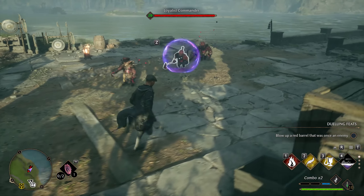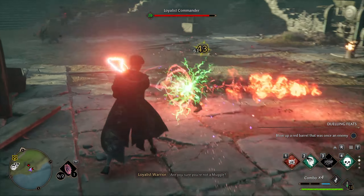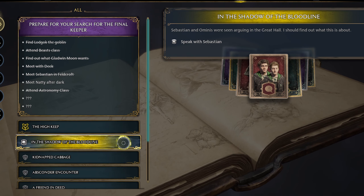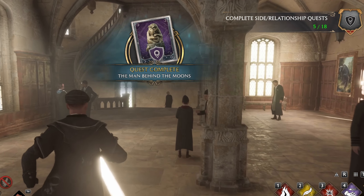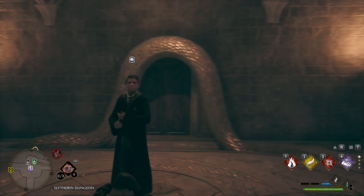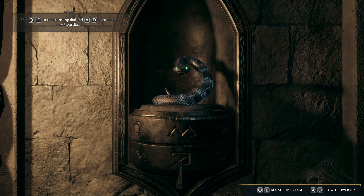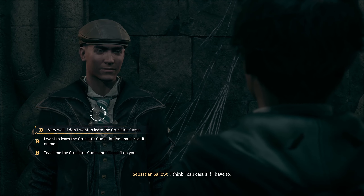The first spell you will learn is called Crucio, the one that allows you to torture your enemies. The quest is called In the Shadow of the Study. It will pop up after you complete In the Shadow of Bloodline quest from Sebastian, the High Keep from the main quest, and one more quest of your choice. Sebastian will be in front of the Slytherin common room, so just follow the quest. Then solve some puzzles and find an interesting room with the word Crucio on the floor.